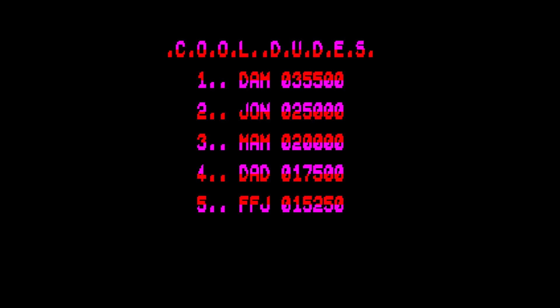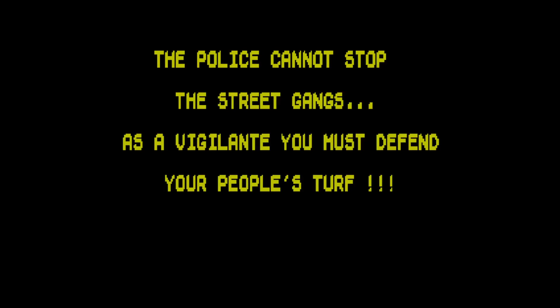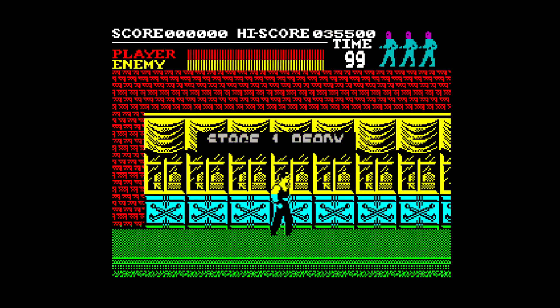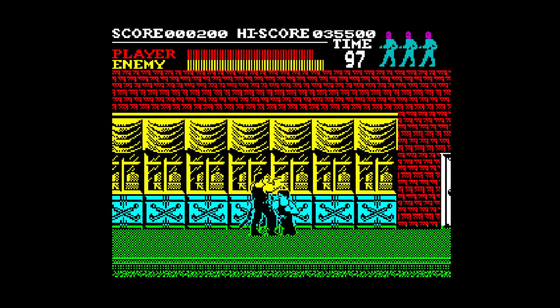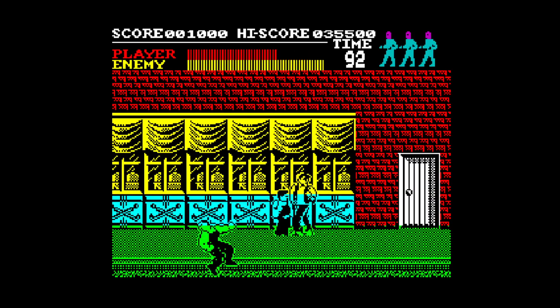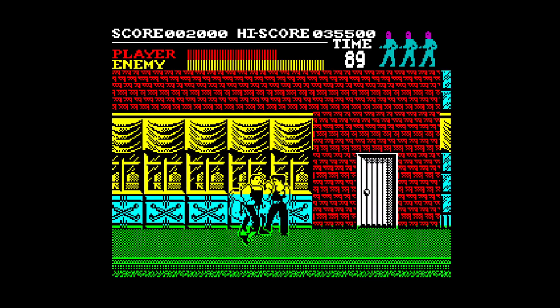The only difference is the colour is a bit more bearable than it was in the Spectrum port. If you get completely surrounded on both sides, it's very easy for the enemies to drain your energy and you die.